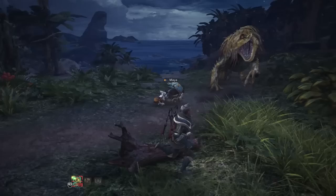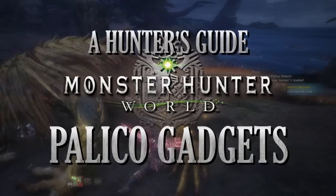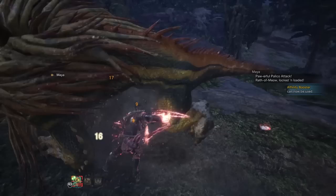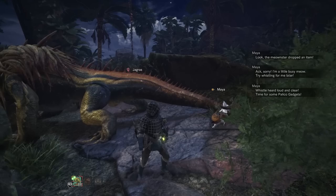Whilst your hunter comes with many tools and weapons to take down the beasts in Monster Hunter World, your trusty Palico also comes with numerous gadgets to help aid you in your quests. I'm Dartblade and in this video we're going to bring you a hunter's guide to the Palico gadgets. The Palico gadgets are equipment that you can use on your Palico — should you be playing solo or duo, these trusty feline companions will follow you around helping out where they can, and can start performing specialized roles thanks to the gadgets they carry into battle.